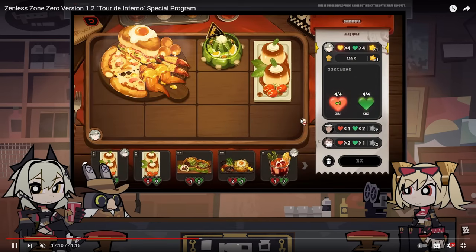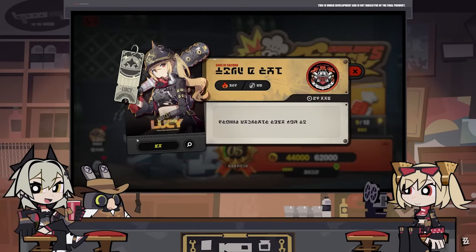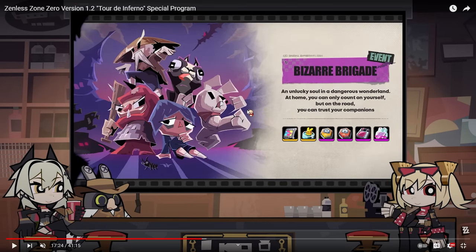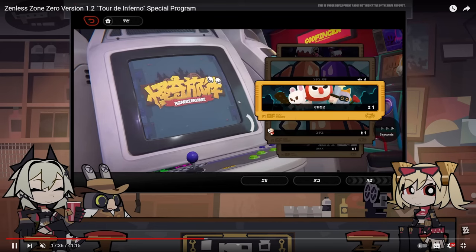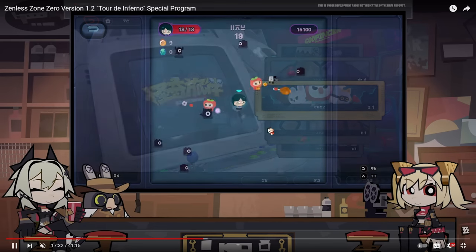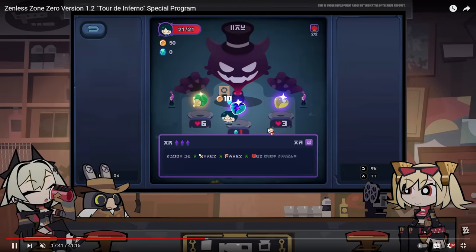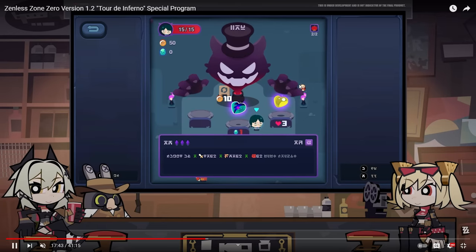The event is called Overlord's Feast — you're able to put food out, accept quests, and when you have enough points, you can get Lucy. For the second event, we have a new arcade event: Bizarre Brigade. It looks like a roguelike game — you're able to shoot stuff and collect coins to purchase power-ups. It's literally just a roguelike game, and you can run it solo.